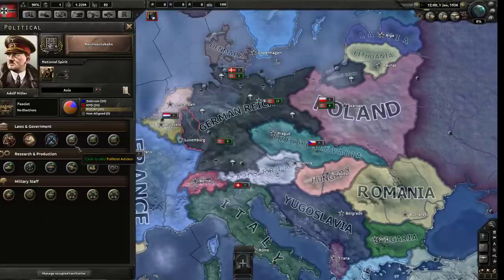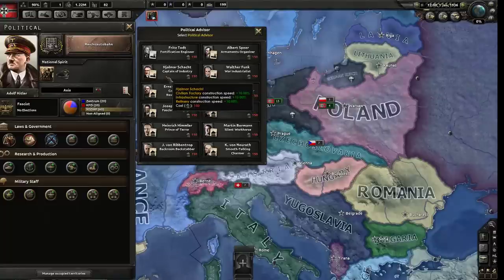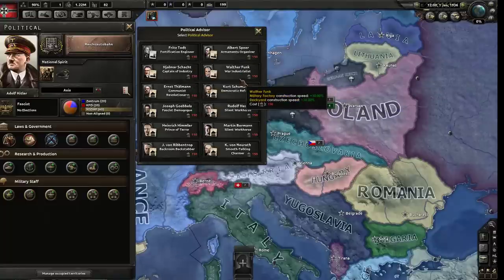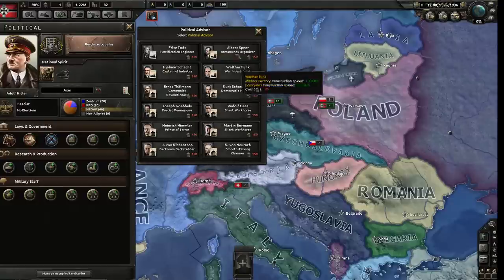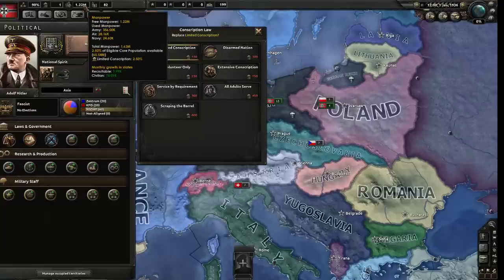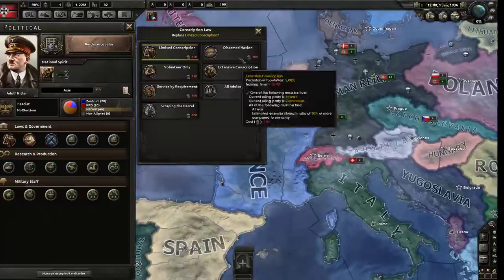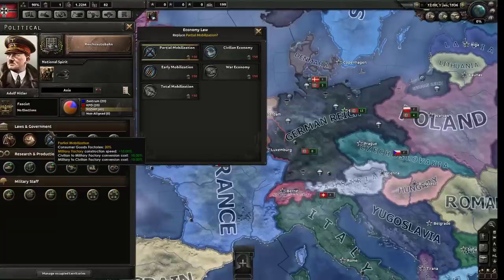Save up political power to make decisions. Under political advisors, you can hire different people - for example, captain of industry lets you build factories 10% faster, war industrialist boosts military factories, Rudolf Hess gives you more political power. Under conscription, you can get more manpower. You don't need it right now with 1.2 million, but later when these guys start to die you'll want more.